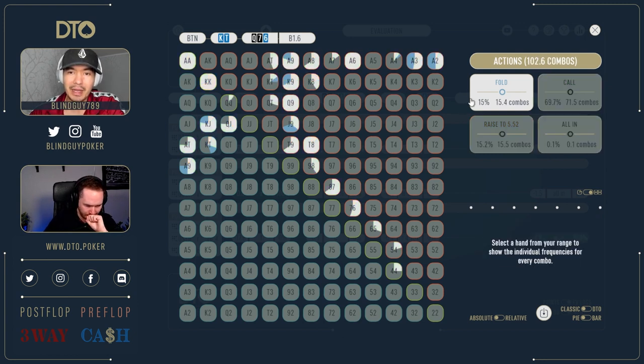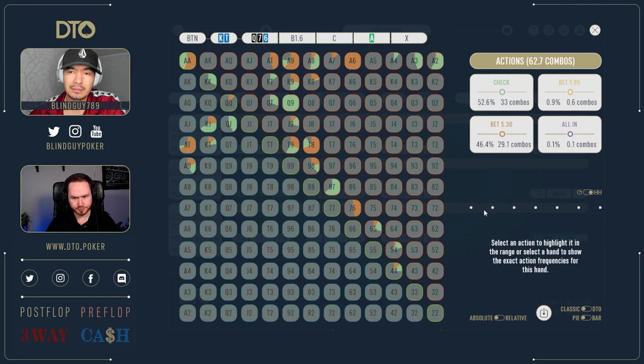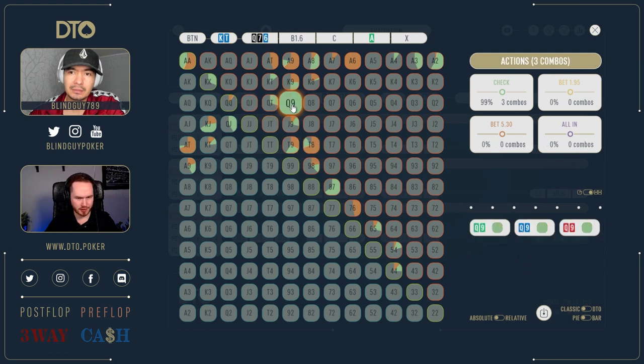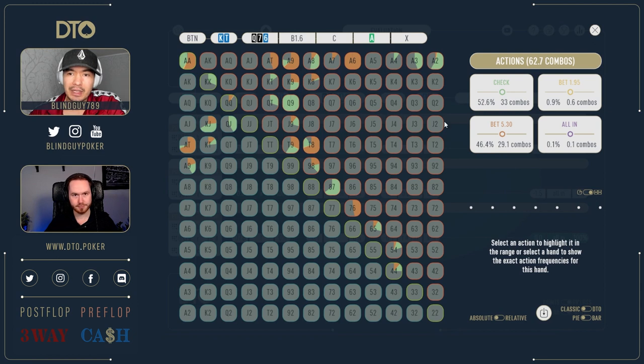Let me check my assumption on the turn — if his betting strategy is big, like half-pot or more. He doesn't have any small sizings at all on the turn. The cutoff checks 75 percent of range and bets 24 percent. For the button: 52 percent check, 46 percent for the bigger size — no small sizing. Some assumptions are correct here. Can we bet the queen on the turn? We only have queen-ten and queen in that range — those are checks. So no queen-x bets on the turn.